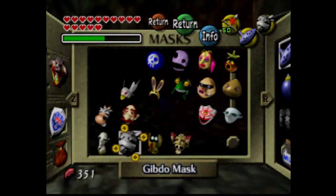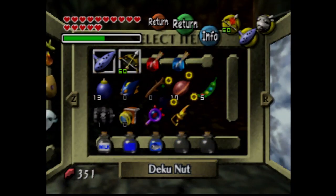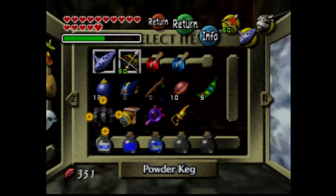Now, remember I recommended earlier, in an earlier video, to basically have 10 bombs, 10 Deku Nuts, 5 magic beans, a fish, a blue potion, milk, and basically all that kind of stuff - and also a powder keg. Don't forget that one.